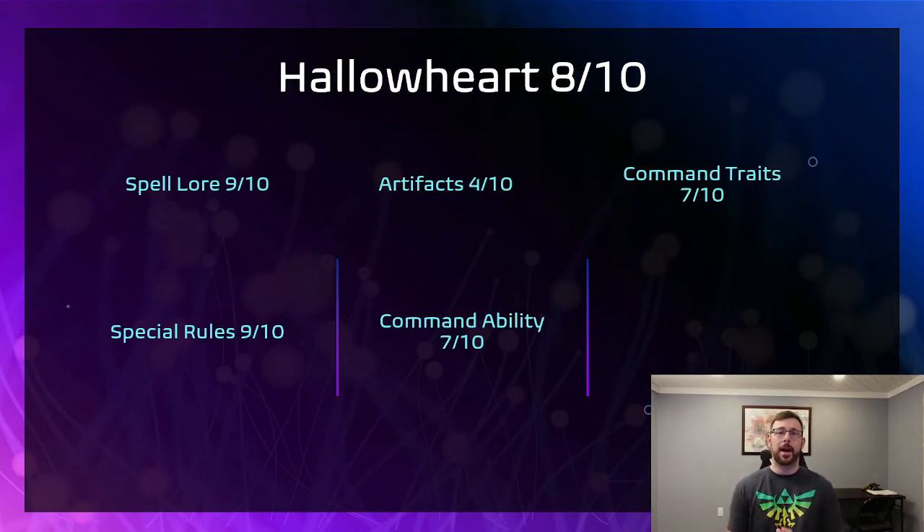Now Hallowheart is by far my favorite city. The spell lore I give a 9 out of 10 — instead of only three spells, it has six spells. You've got a healing spell, a spell that deals damage back on a 4+ whenever you lose a guy in melee, a decent little horde-clearing spell, an extra chain lightning that shoots D3 mortals to a target and then everything within 6 on a 4+ takes D3 as well. And did I mention a plus one to wound spell and a D6 heal spell? It's just such a good spell lore.